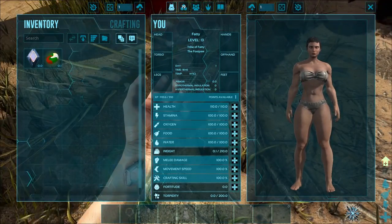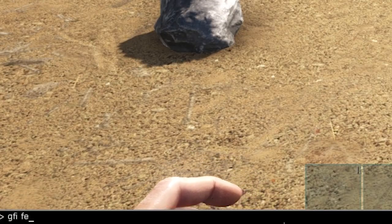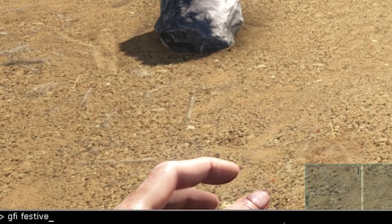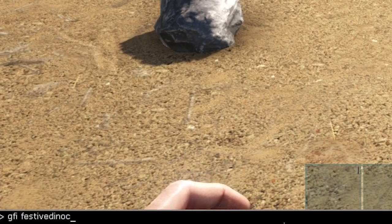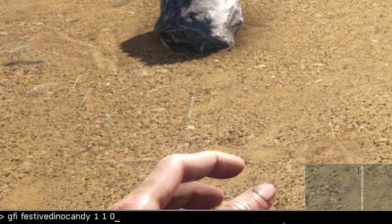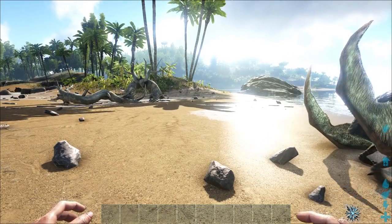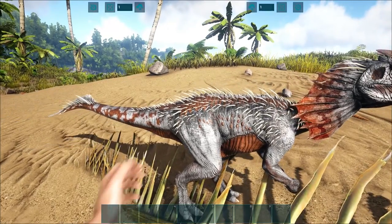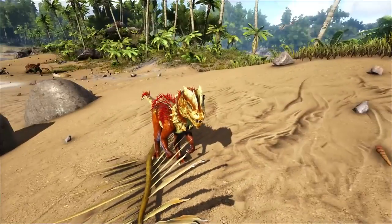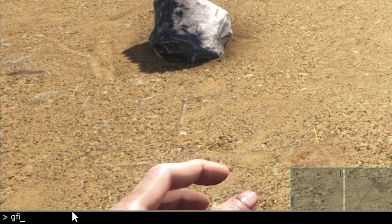I'll show you what those do in a second, but first let's go over the spawn command for the Festive Dino Candy. That is: GFI space FestiveDinoCandy — all one word — space 1 space 1 space 0. Make sure you change that first number to however many candies you want. What you want to do is feed these to a tamed dinosaur, and as you can see it changes the color of their skin — whatever color the candy is, that's the color the dino will be.